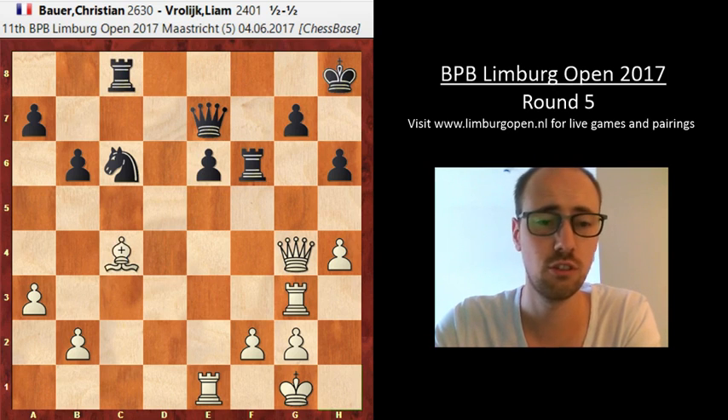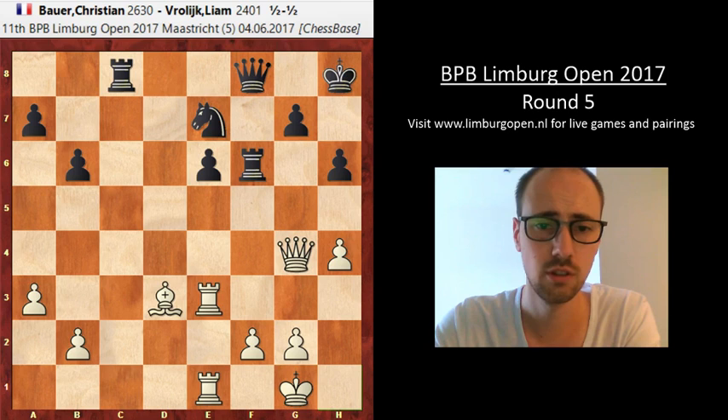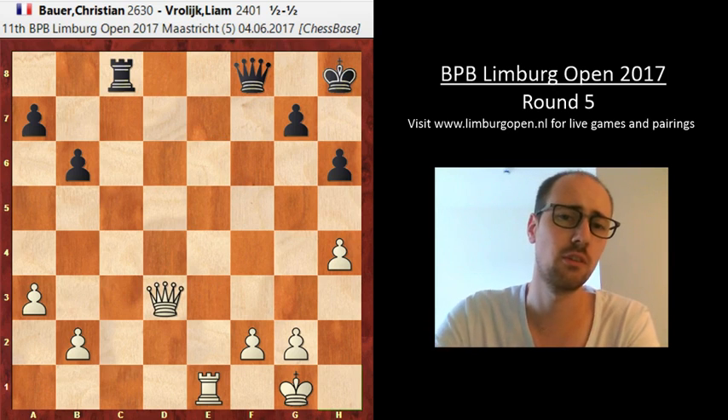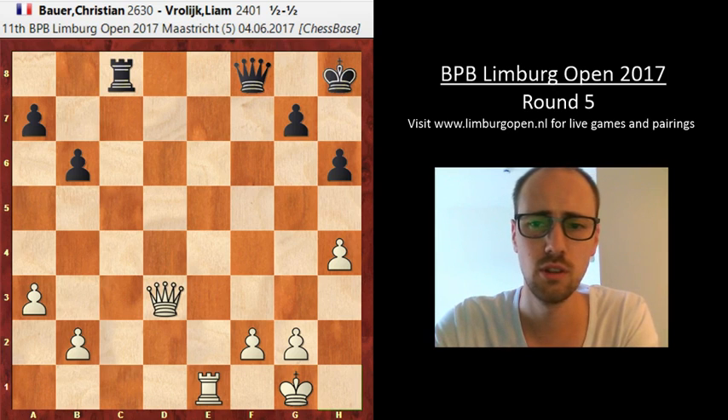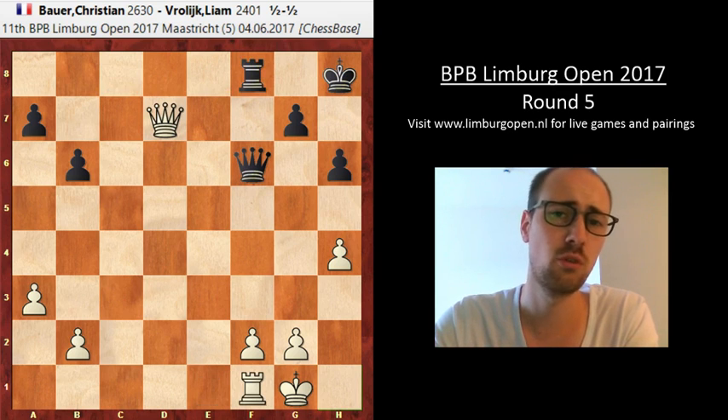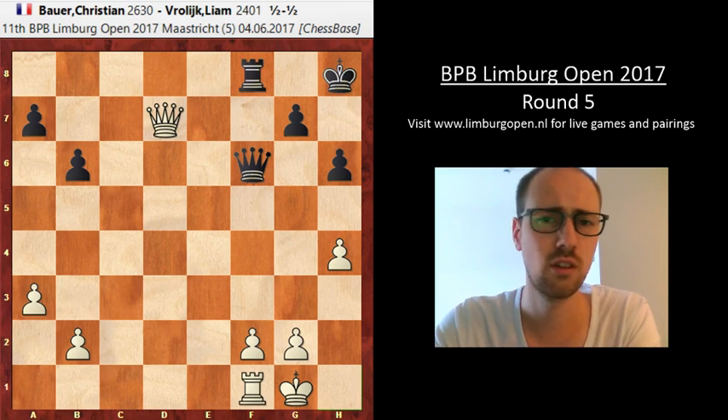After c4, Bishop takes — white does have an edge and eventually won the e6 pawn. Liam decided to give up the pawn with Rook takes e6, but exchanged so many pieces that the resulting endgame was pretty drawish, even though white is up a pawn. Black was quite active, taking a few weak pawns, and white even played Rook f1, which is such a passive move that black didn't have any more trouble securing the draw. Very nice game by Liam. Christian Bauer missed another good opportunity to win — not the first time this tournament. He does create the chances, which is already pretty good, but he should be rewarding himself a little bit more.